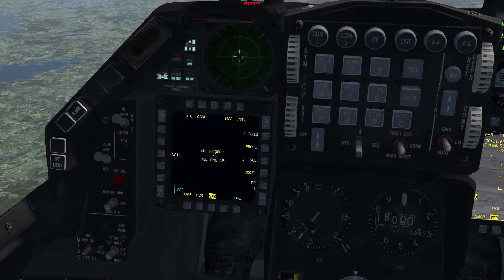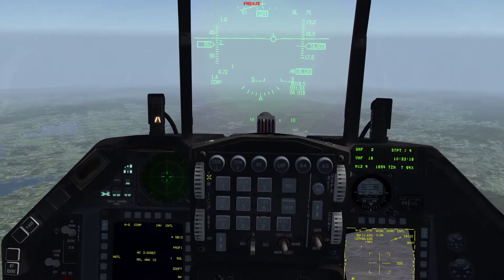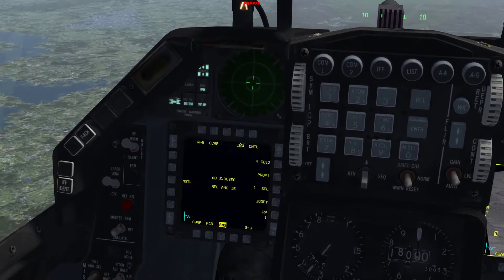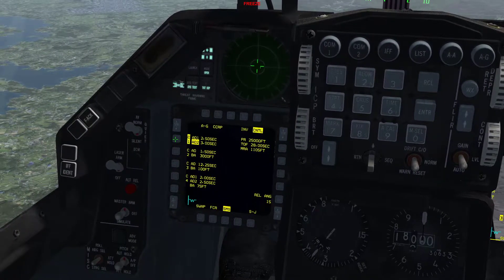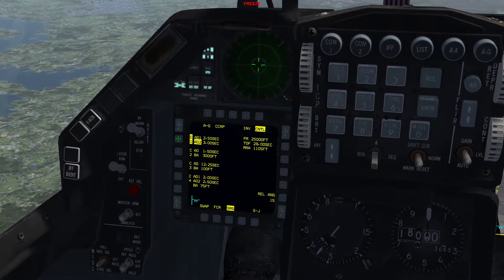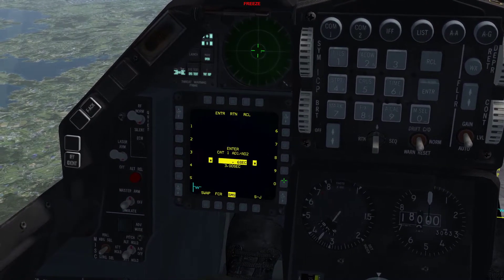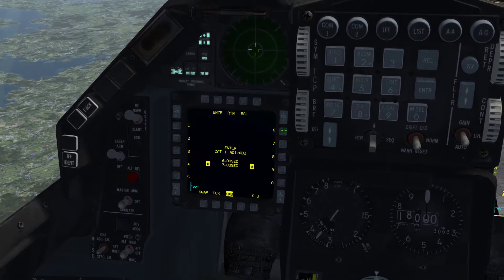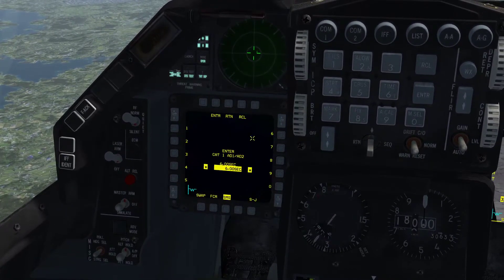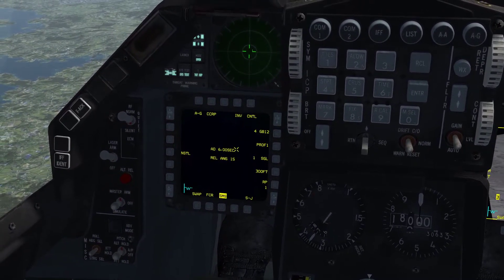We also have an arming delay of three seconds, which is probably a little low for our planned level drop at 18,000 feet, so we're going to change that. Hit the control button, go to our first arming delay selected here, and we'll change this to six seconds all the way around — nose and tail fusing. You can see our arming delay has changed to six seconds.